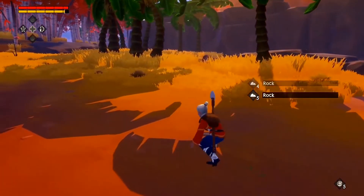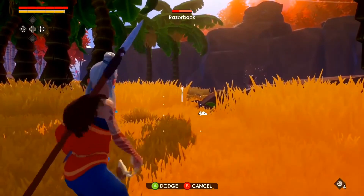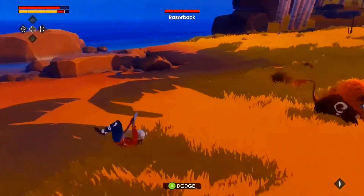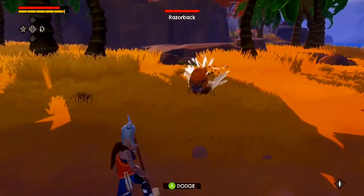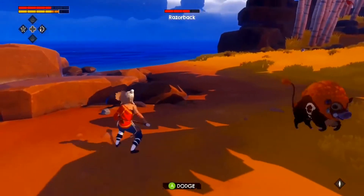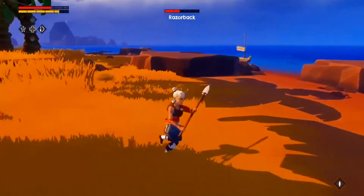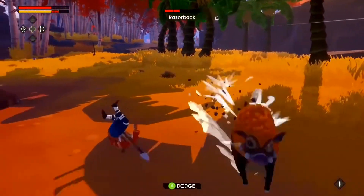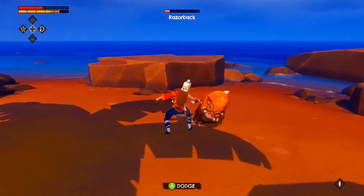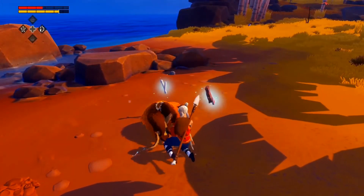We can see a couple of young Razorbacks walking around in the long grass here. They make for a relatively easy target with a rock. Keep in mind that where there are young Razorbacks, Mum is not usually far away. She doesn't take kindly to threats to her family and she doesn't go down without a fight. But if you manage to defeat one, Razorbacks offer a good amount of useful resources with meat, bone and hide.